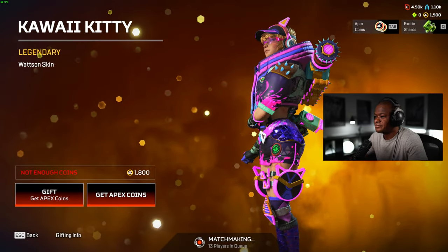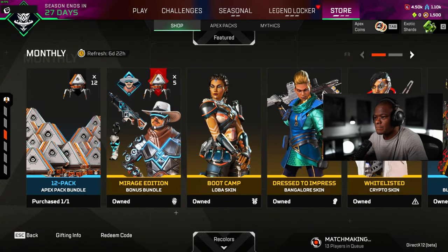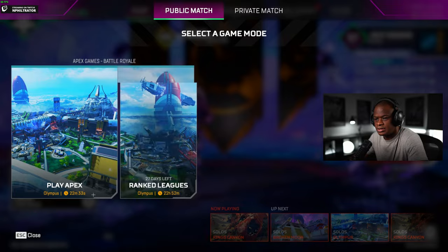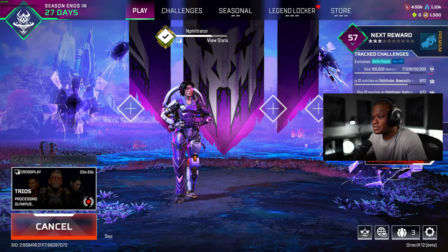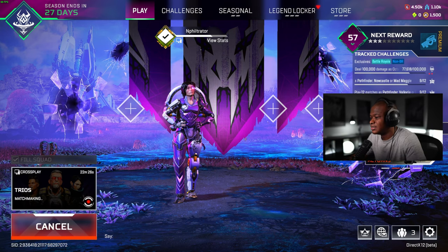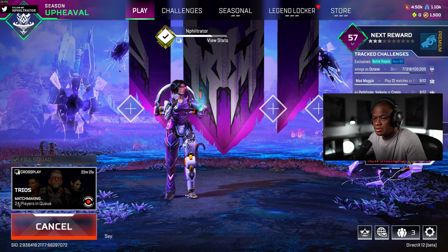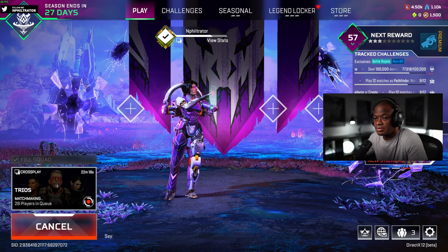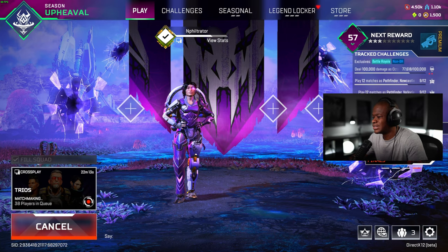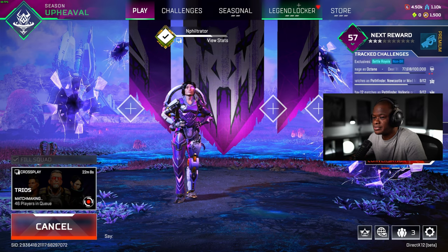Ooh, a Wattson skin? I don't have it — I'm surprised I don't have this one. I don't know what's happening right here. Let's just try trios, see if that works. Hopefully nobody picks Conduit — that's the only problem with that. Yeah, we got more players coming in. But yeah, it looks really good. Got a little bit of challenges — only level 57. Gotta start working on that.